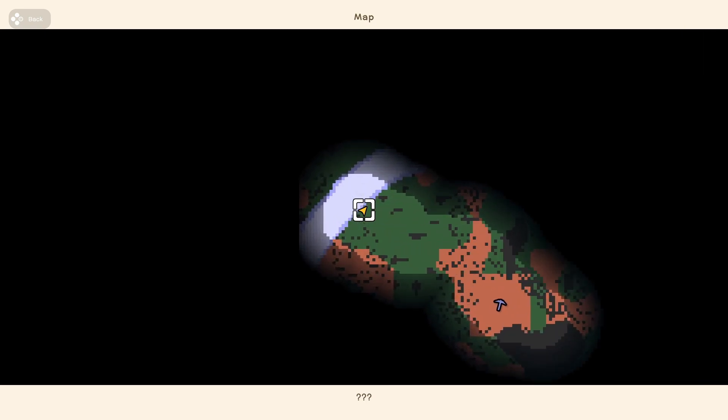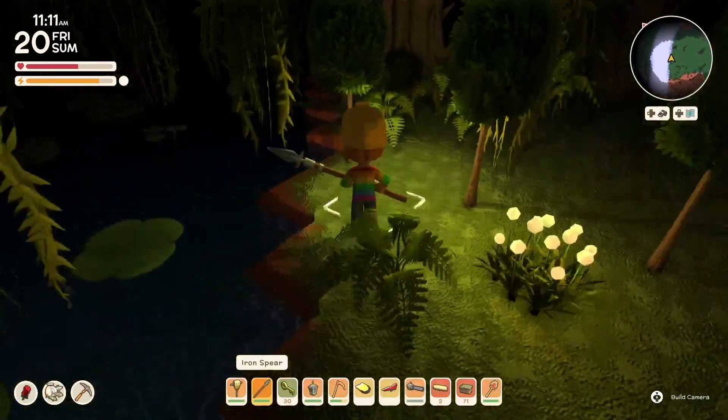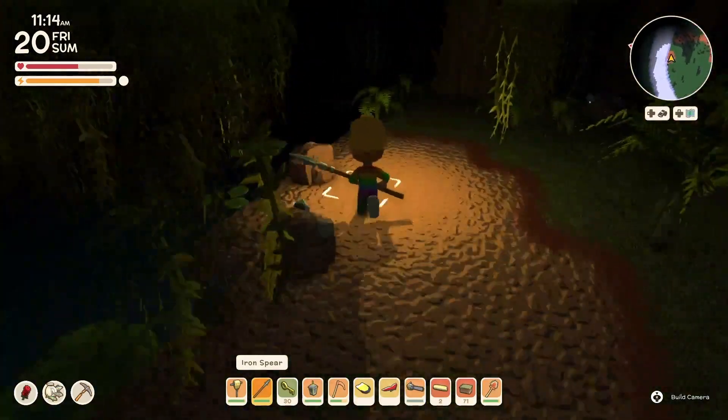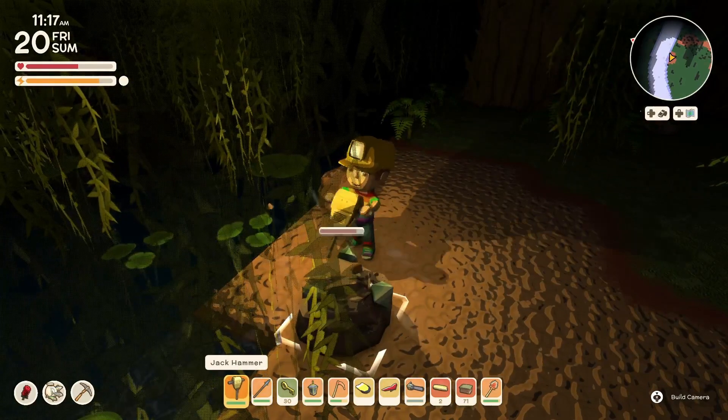Let me look at the map. I'm gonna cross this river now — actually, maybe I'll walk up along the edge of this river and see if it leads me to a treasure room. That looks like it's just more iron.